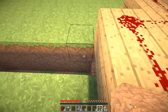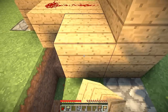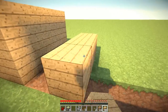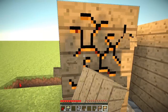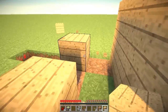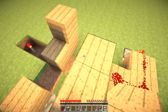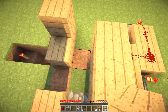Cover up that hole, but make sure you don't cover up that bit there or it won't work. Cover that up like that. From this hole here, place one block there, then do two blocks with two gaps in between — one, two — then place the block.